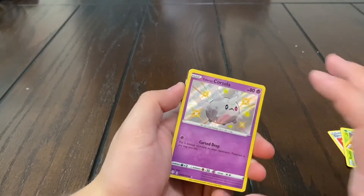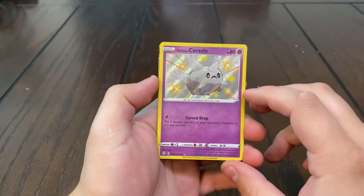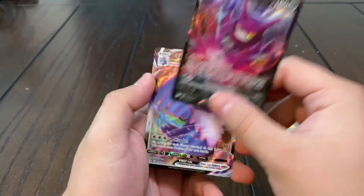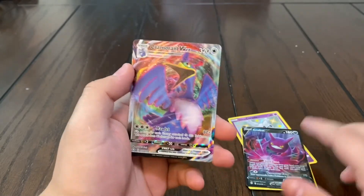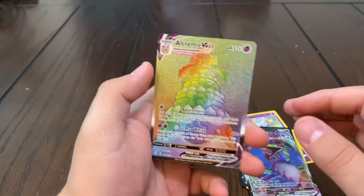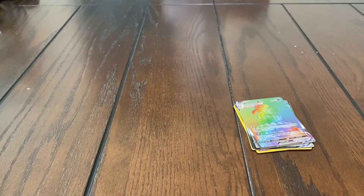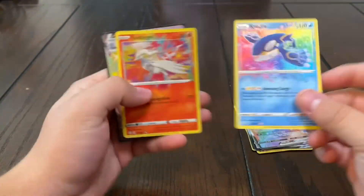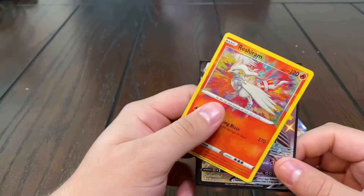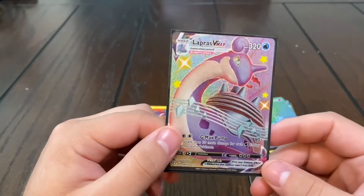All right guys, this is gonna be the recap. This is your side, this is my side — pretty good box to be honest, it was stacked. You got one point for Cofagrigus, two points for Dracozolt, three points — counting the Crobat, Cramorant V-Max full art — five points, sheesh, eight points with the rainbow. You won, but I did get the best pull of the box. On my side I got Kyogre Amazing Rare, Reshiram Amazing Rare — should be worth more than one point honestly — and then the Lapras V-Max shiny.